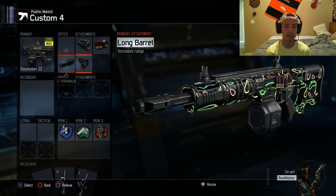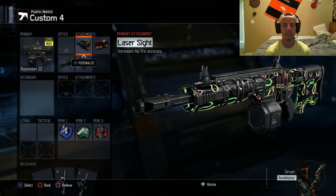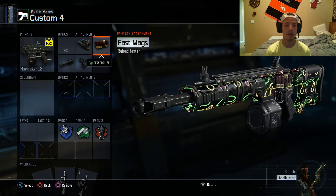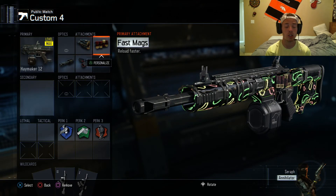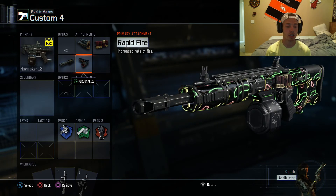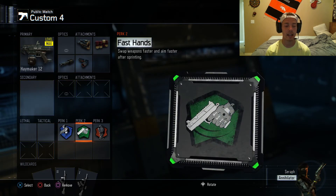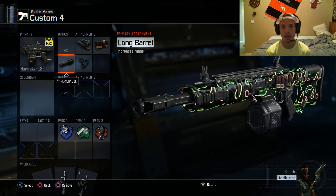These two attachments are key — I use laser sight because I hip-fire non-stop, and fast mags because I'm rushing around and need to reload. But it still wasn't that good with just those two. You need long barrel and rapid fire and this thing just smacks. The perks I was using: Ghost, Fast Hands, and Dead Silence, just because I'm running around their spawn and don't want them to know where I'm at.